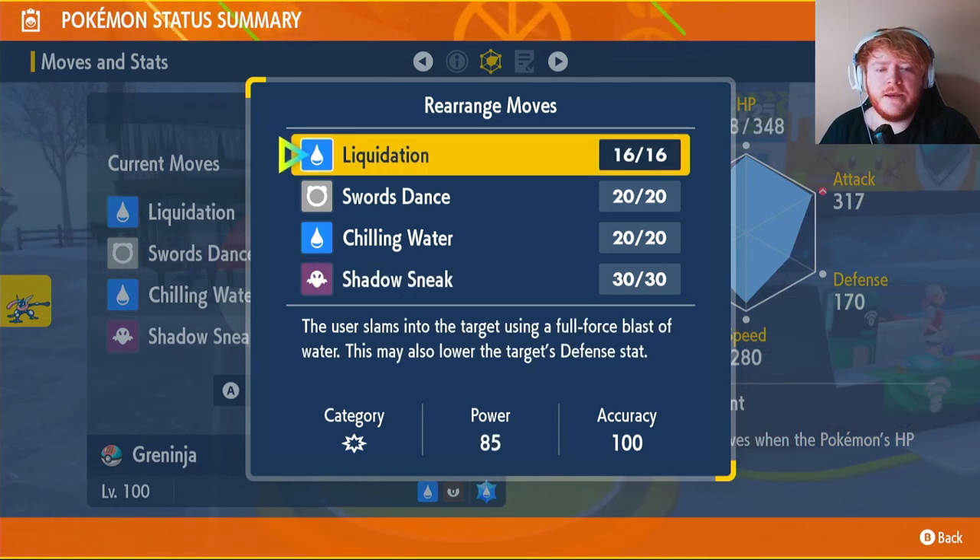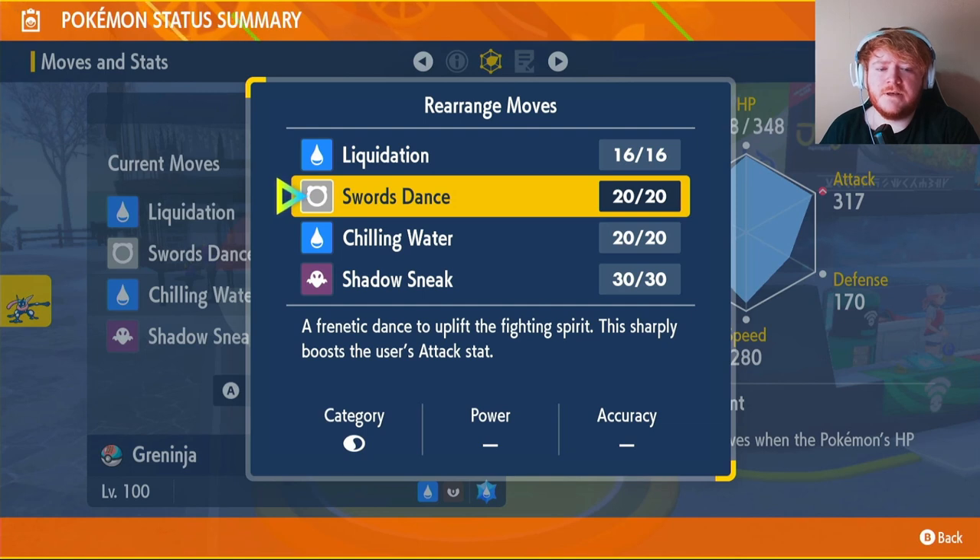Our moves are Liquidation, Swords Dance, Chilling Water, and Shadow Sneak. Liquidation is our main attacking move — it deals a lot of damage and may lower the target's Defense. Swords Dance is the reason we're using a physical Greninja; it raises your Attack stat by two stages every time you use it.